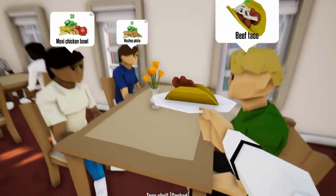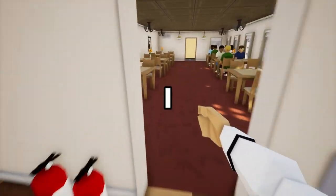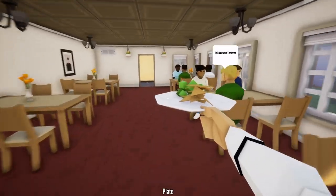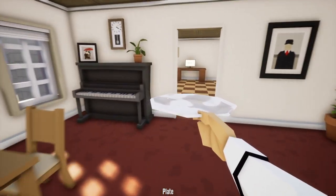Another group of people sat down. Nacho platter — I can do that. We didn't want that. What did I mess up? Sound like a choo-choo train. I think nachos. What do you want — the Mexican chicken bowl? I hate you.